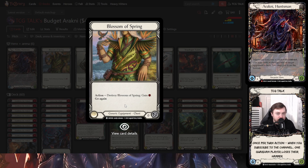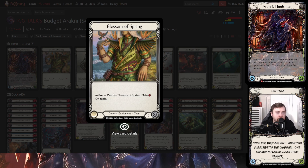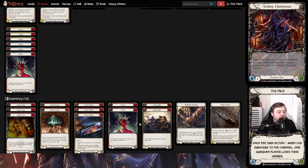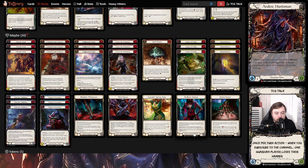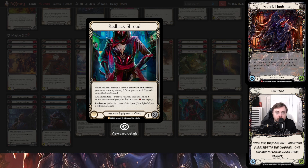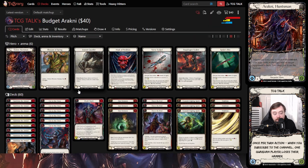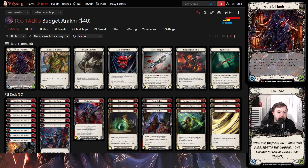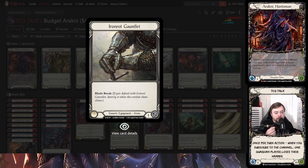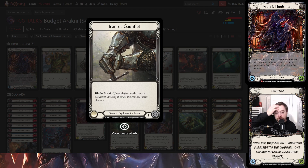You're not going to be able to activate Blossom of Spring at instant speed or in the reaction step, which feels bad, but overall it's not too bad. You could also run an Iron Chestplate for more block value. If you want to spend a little more money — this list is $40 — you can get Redback Shroud for about $17, bringing the list to $57. That can potentially give you multiple Tunic-like activations during the game. I went with the cheapest option that still fills the role. For arms, instead of Flick Knives or Streak Razors, I have Iron Rock Gauntlet — this was actually the go-to arm piece when Arachne first released.